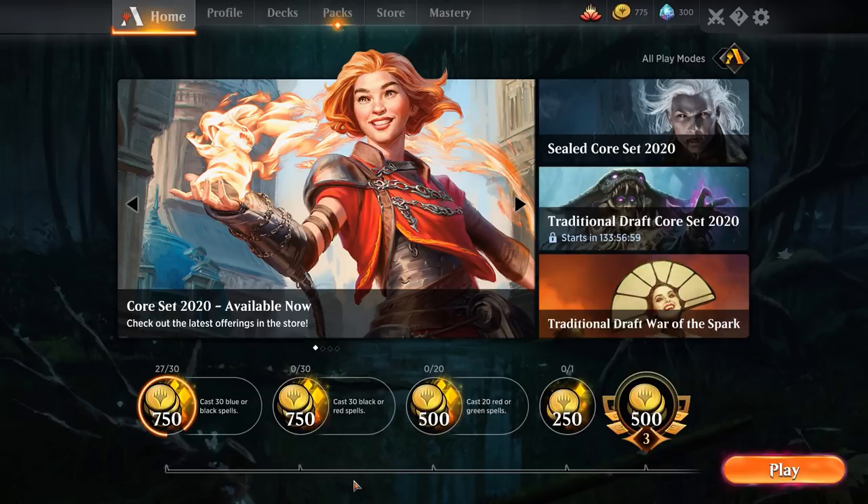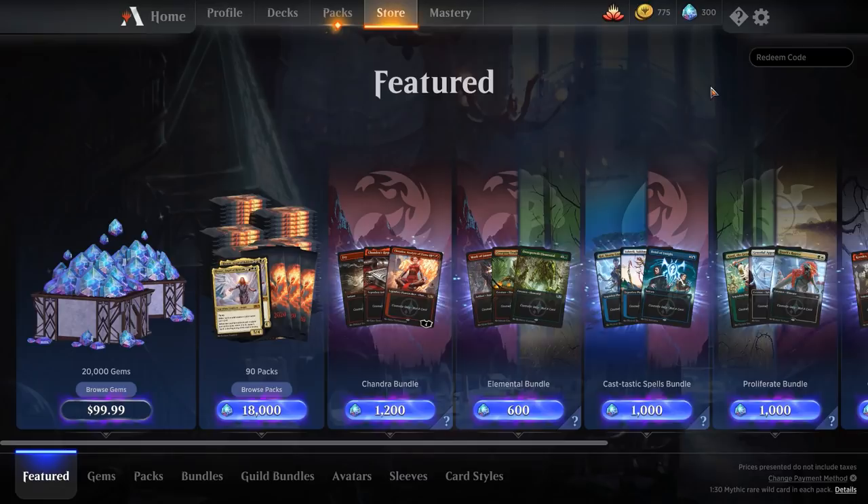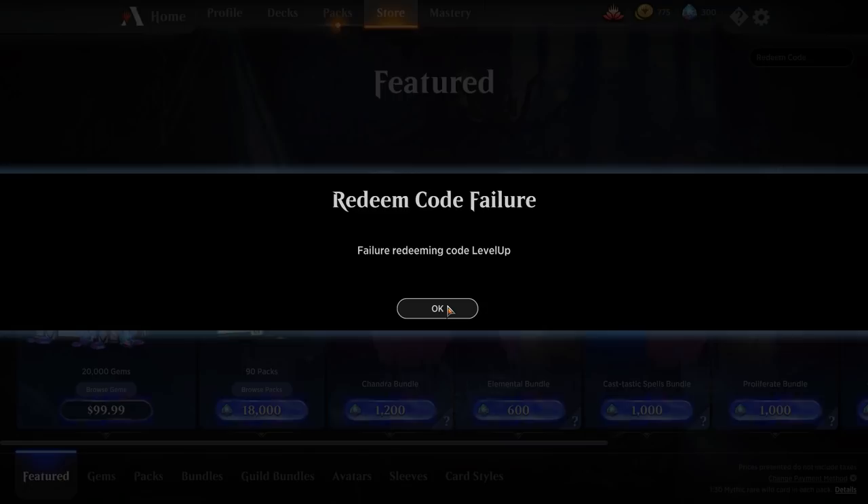Before I do though, why don't we give you guys some codes you can actually enter into Magic Arena to get some free stuff. The mastery system is now implemented, so you can actually get a free two levels if you type 'levelup' into the store page at the top right. You'll get two levels which includes a pack for free-to-play players, and I think an additional pack if you purchase the mastery tree.